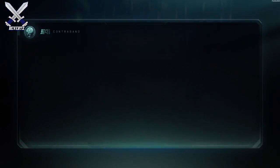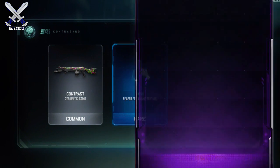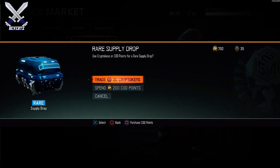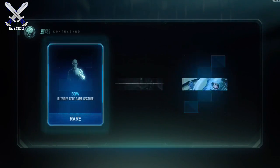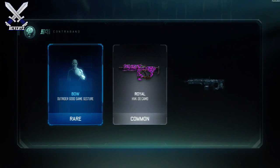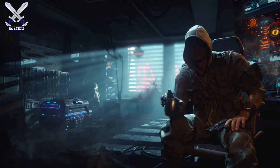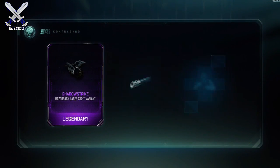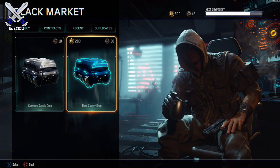We have 900 COD points left. Two commons and a rare — nope, we got a rare lockout nomad taunt, doesn't really mean much to me though. 700. About to be on 500 — the bow, royal and verde camo. I can't believe I got the new LMG that early. I shouldn't have bought these COD points.